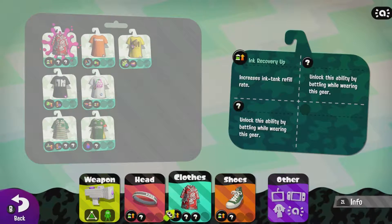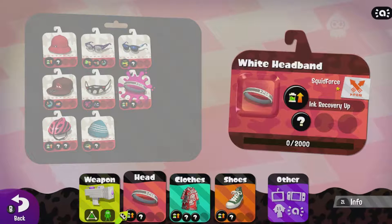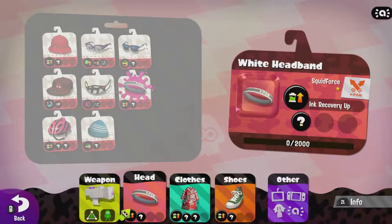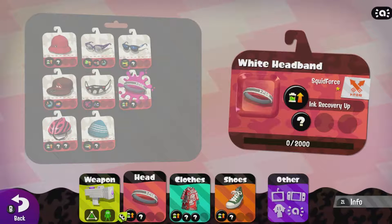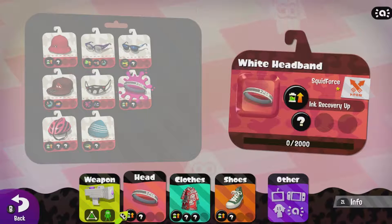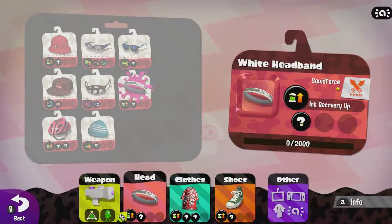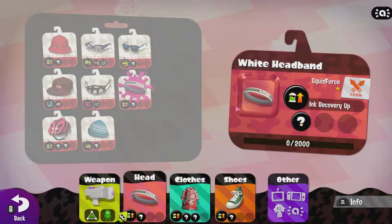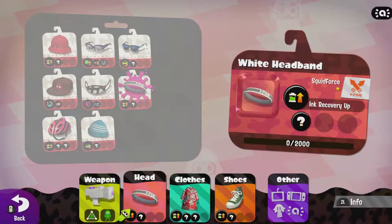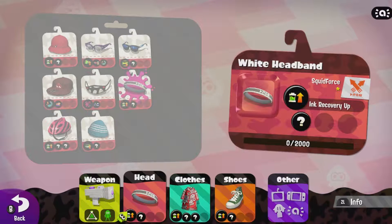I'm going to explain what Rainmaker is. Rainmaker is essentially Splatoon's version of Capture the Flag. But instead of having two flags, you only have one — the Rainmaker. It's in the middle of the map, and you've got to splat it. Once you splat it enough times with your team's color, you unlock it, grab it, and take it to the other team's base. The cool thing is it actually shoots ink out of it so you can use it as a weapon. Once you take it to the enemy's base, you instantly win. Or if time runs out, whoever has traveled the farthest distance wins.